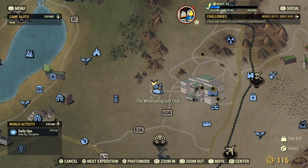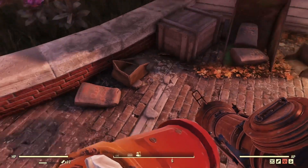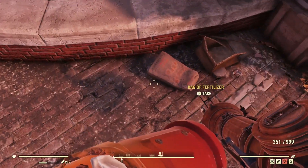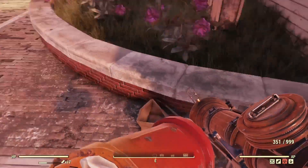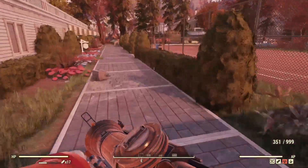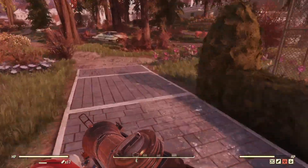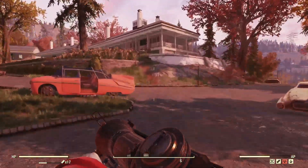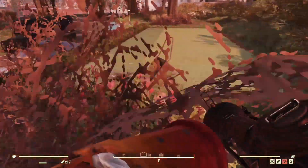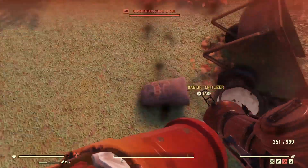There are a couple of locations. One of the best ones is here at the White Spring Golf Club, but there are many other locations around the map. Right at the back of the Golf Club you can find three bags here. From here you just follow this route and you can find more Fertilizer, which is right here. There will also be two bulls here, and there you go — three more bags, so you can get six bags total here.